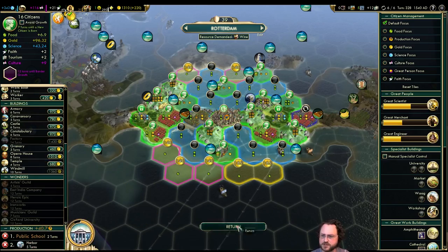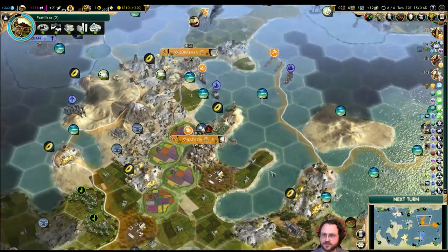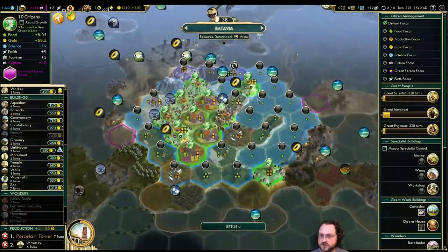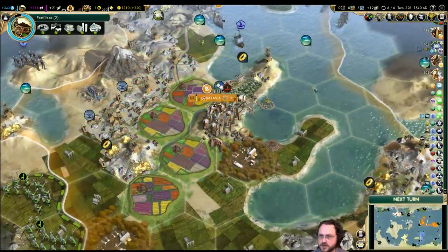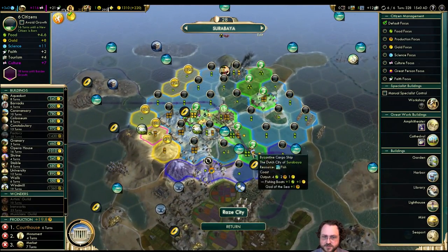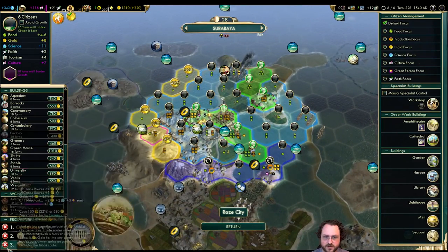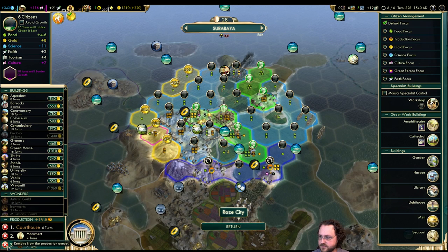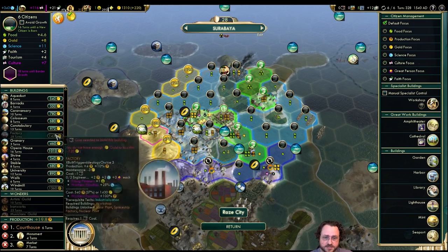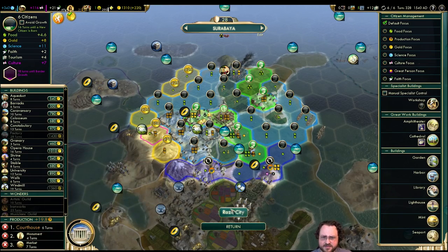The seaport gives a bonus when producing naval units too, which is pretty good. In Batavia, we're not working either fish — we can't actually reach one of them. Surabaya reaches both, so let's cancel this market. It's got a harbor and a seaport, so it's getting a pretty good bonus from there. I'm happy it's working both those tiles. Surabaya is going to be a great city — it's occupied right now with extra unhappiness, but things aren't too terrible.